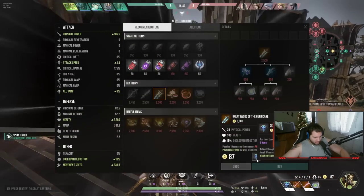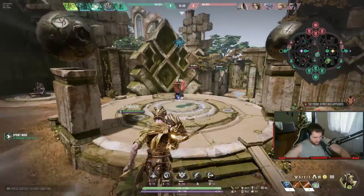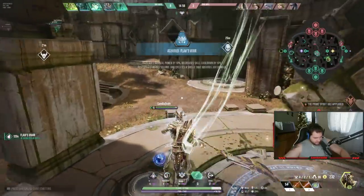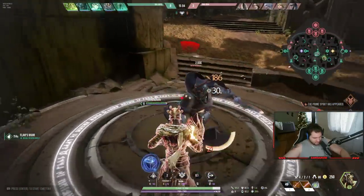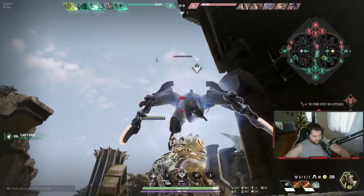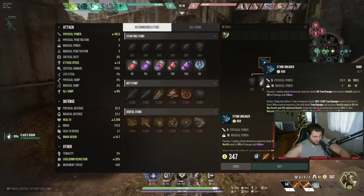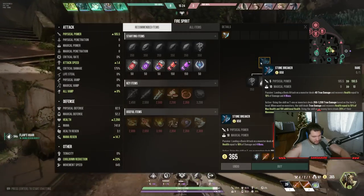My jungle starter item can be upgraded. When you upgrade it, you can actually smite players — not just jungle buffs. I normally upgrade it after I have two completed items. Once upgraded, it does true damage and slows enemies. If used on an enemy hero, it steals 20% of their movement speed — making me faster and them slower — and then does 90 true damage because it deals 30 per second for three seconds.